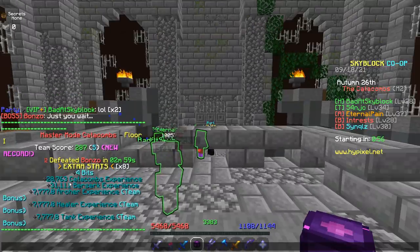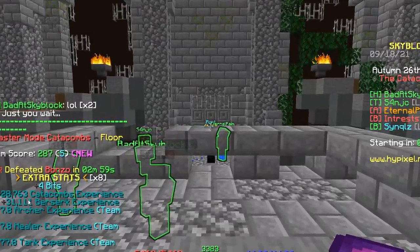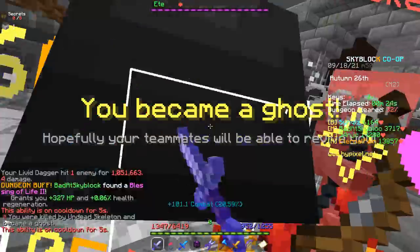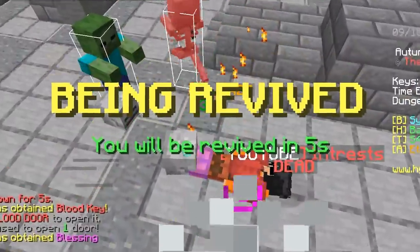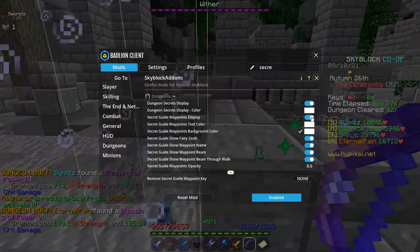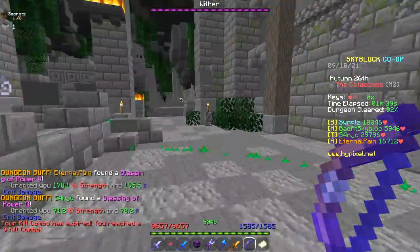Basically the same XP as Floor 7, but that was like a billion times easier. They have a decent amount of health in here and they do a lot of damage. Since I don't really know this room, I'm going to use the secret finder again even though it's overwhelming for me.